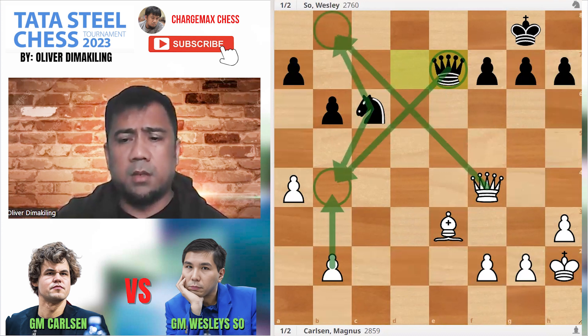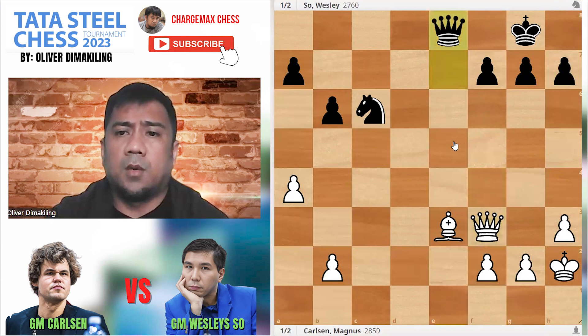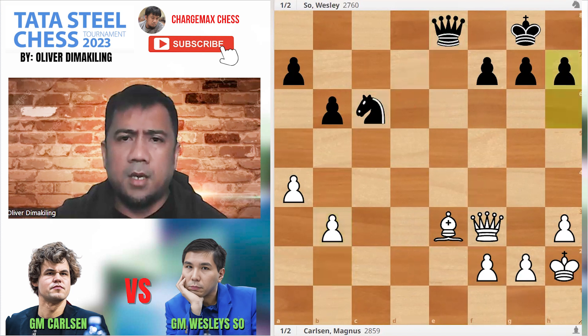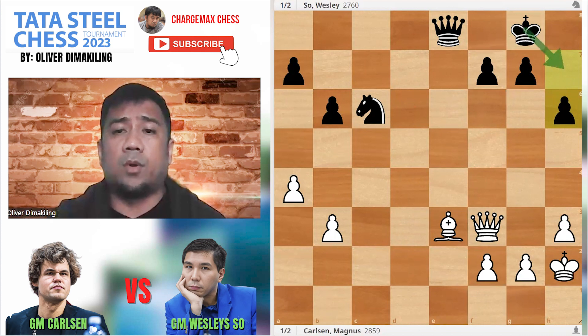The knight also stops Nb8 — no Qb8. Qf3, Carlsen doesn't want that exchange on E5. Qe8, B3. Wesley does not allow B4, so the queen stays and protects the back rank as well. A6, finally the king is safe. Now you have the space — the luft, the escape square for the king.